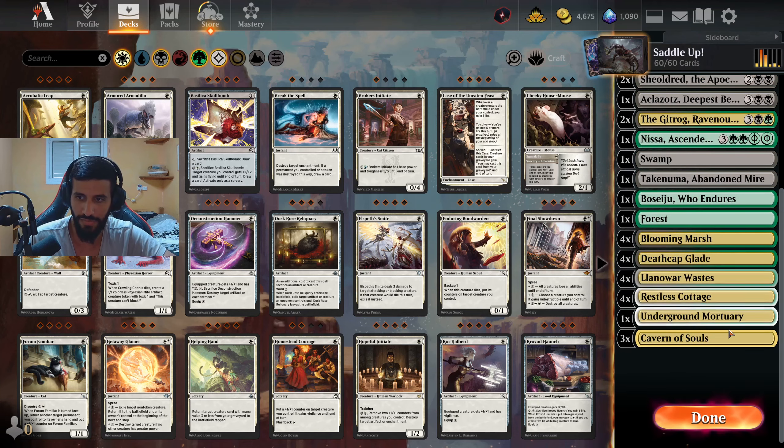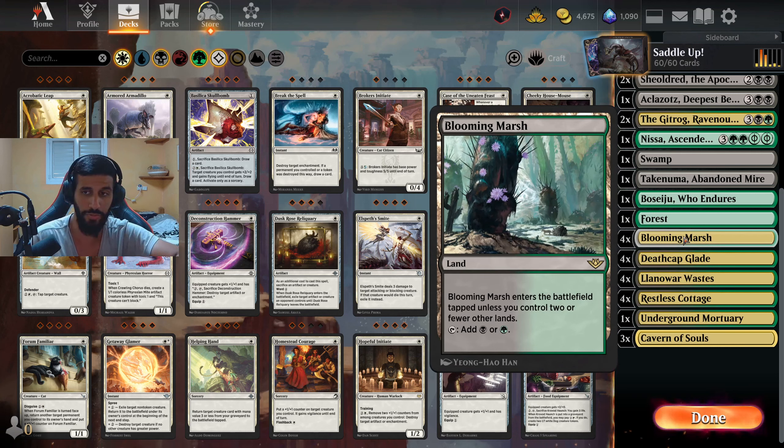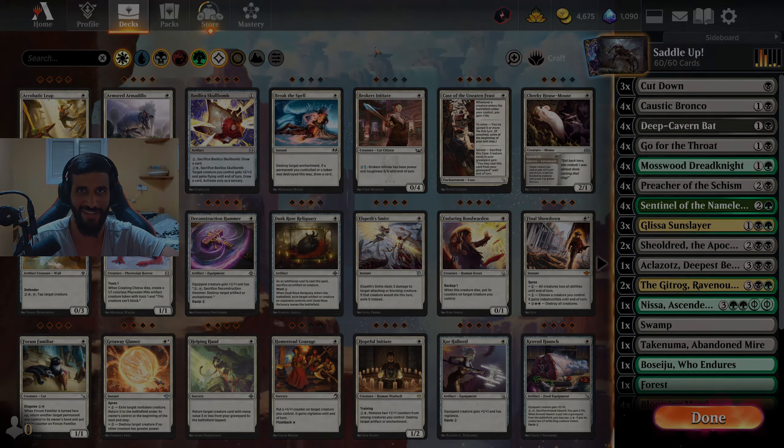These are the lands. The new Blooming Marsh is absolutely booming - finally Golgari got their early land! That is so good. I'm so glad for this land. We also have Cavern of Souls just in case - we already have the mana for everything we want, so why not put Cavern of Souls in and just secure the creature drops. I really hope you try this deck out because it's super fun to play. I'm a huge Golgari enjoyer - let me know in the comments below. Thank you guys so much for watching, I'll catch you on the next one.